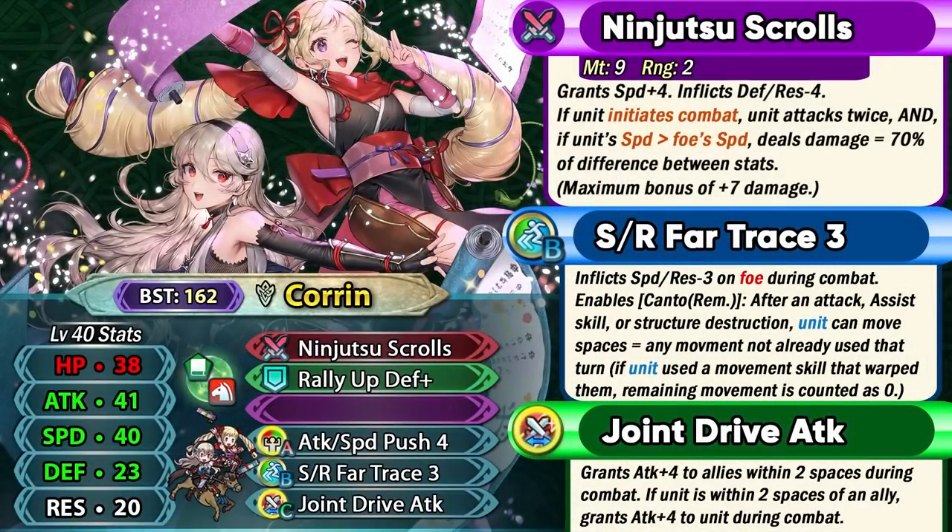This can actually help you in many situations because you can move Corrin to her max range, and then when you pop her duo skill you can use the trace skill to retreat or even go further into the enemy lines. Far Trace skills only trigger if you actually have some extra movement remaining — that is the main difference. She also has Joint Drive Attack which really helps with her playstyle because she does have a brave weapon, so any kind of extra attack is always gonna be nice.